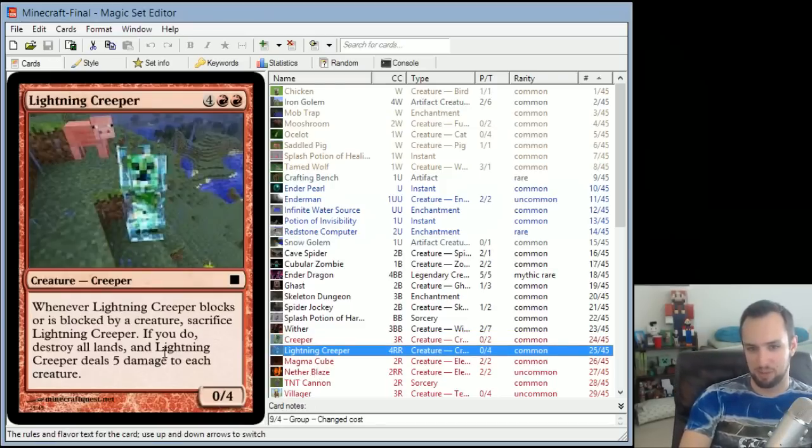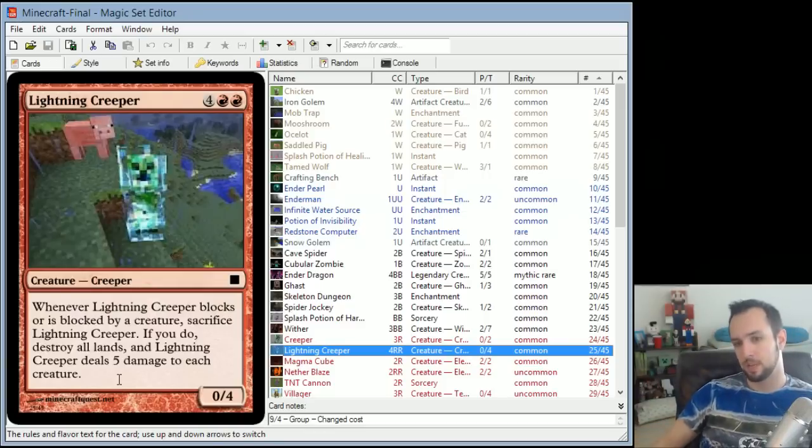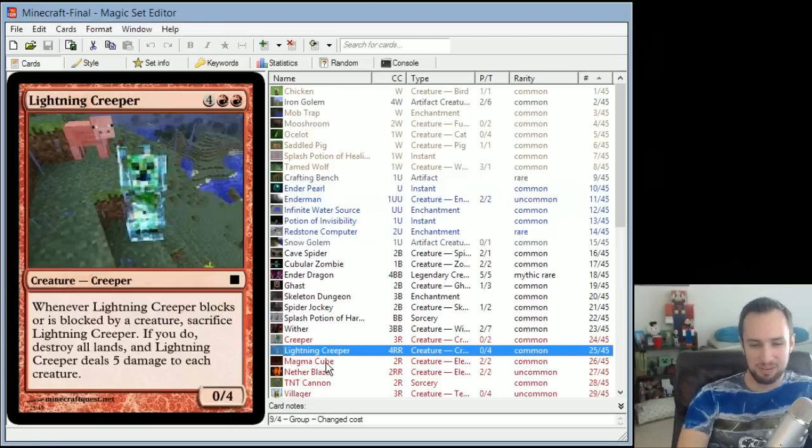Lightning Creeper is a bigger form of Creeper — it's a 0/4. When Lightning Creeper blocks or is blocked by a creature, sacrifice Lightning Creeper. If you do, destroy all lands and Lightning Creeper deals 5 damage to each creature, probably killing every creature. So it just kind of wrecks the entire game — it's a really big effect. Same trigger as Creeper, but when it explodes, everything goes.